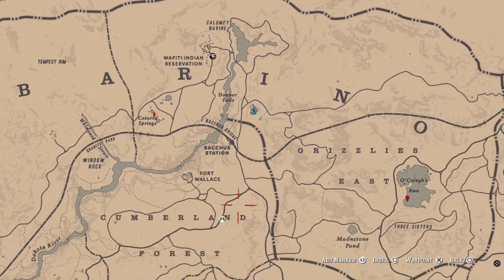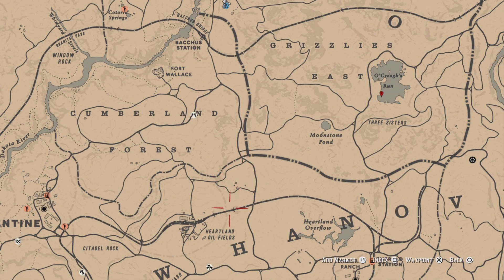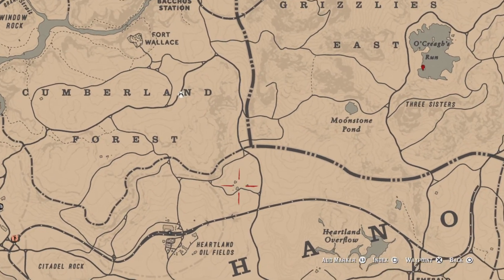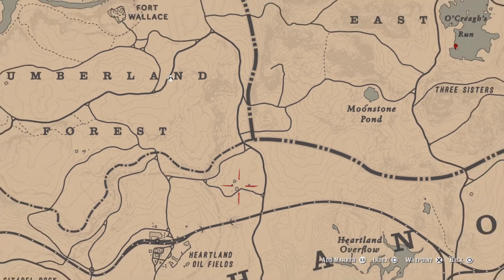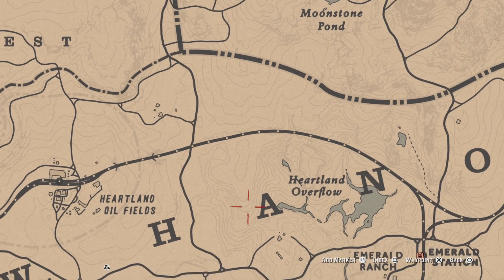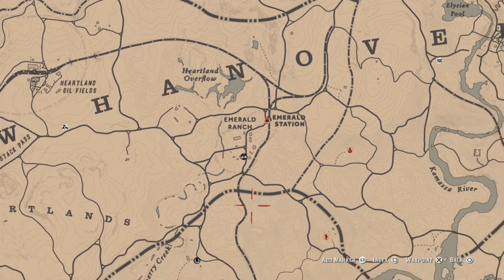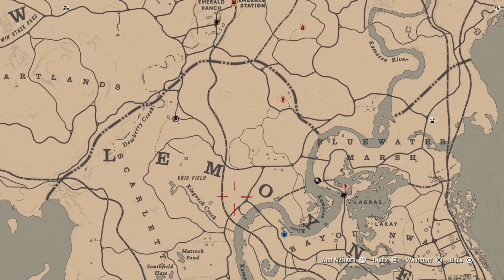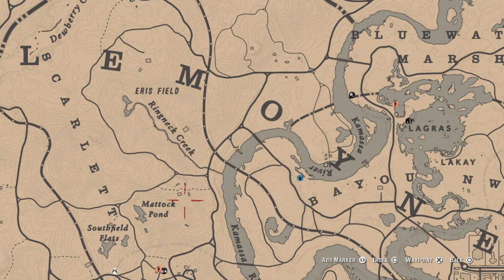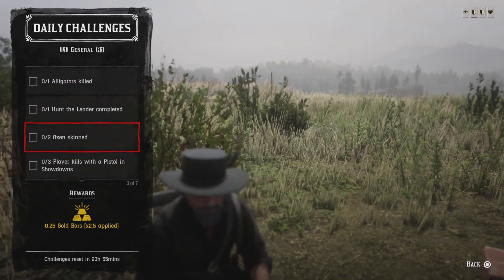For the two oxen to skin, just northeast of the Heartland Oil Fields is Carmody Dale — you can find an oxen that chills right there. You can also find oxen sometimes at Emerald Ranch and at the farm over here. Go ahead and get two oxen and skin them and that challenge will be complete. If you don't see any oxen, jump lobbies and maybe you'll find them.